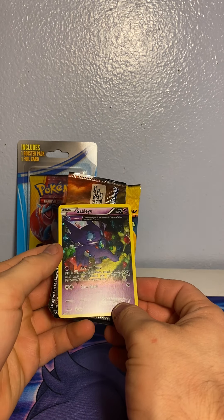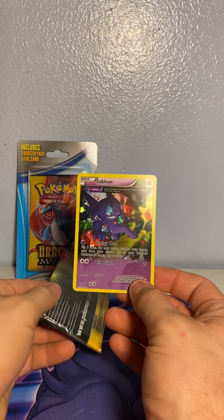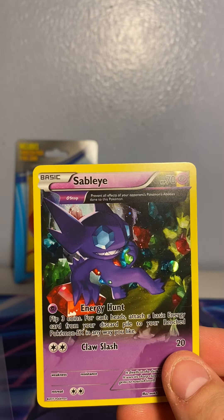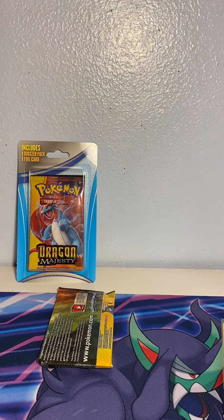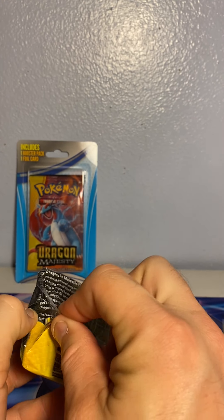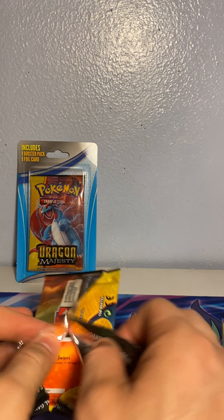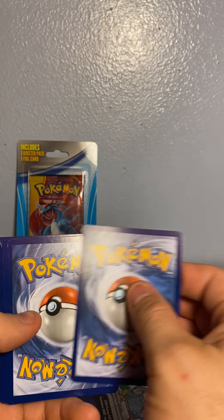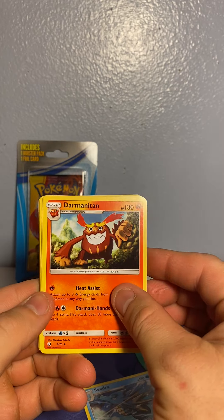Got a Sableeye — it's a cute one. Oh, the gems are pretty. I don't like the way this comes out, but I guess we'll go with it. I don't know if this is like XY Evolutions where it's three or four cards, but I guess we'll learn together.